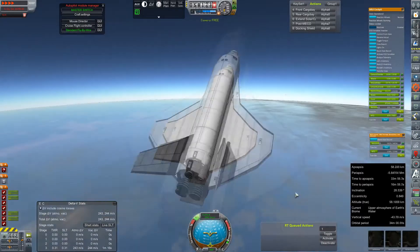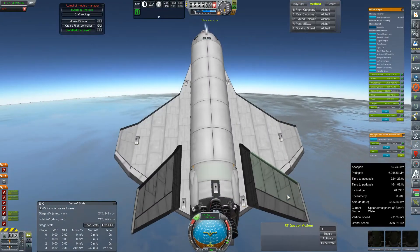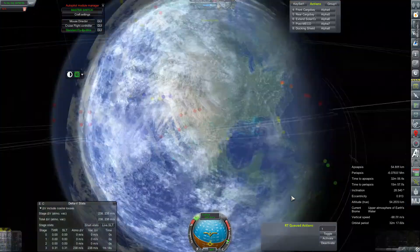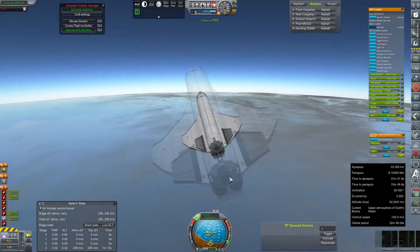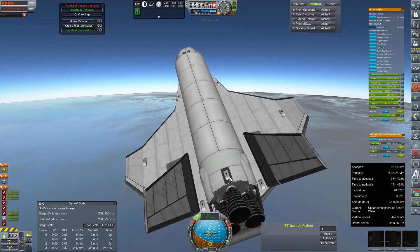Now that we're sub three kilometers per second, we can actually exert some authority in our path by drag alone, instead of actually having to use engines or RCS to correct. We do need to deflect by about two and a half to three degrees or so, which really isn't a whole hell of a lot.